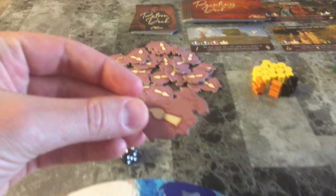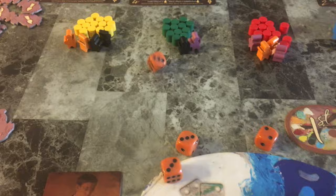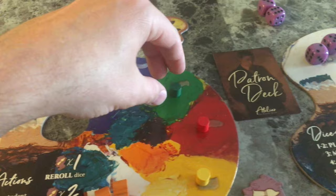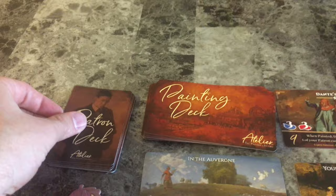If you don't want to take a dice action, you can spend any number of dice to take an inspiration token. During your turn you can also spend inspiration tokens to take inspiration actions. After rolling but before spending any dice, you can spend one inspiration token to re-roll all of your active dice. You can spend two inspiration tokens to take the paint-a-painting action. If you spend three inspiration tokens you can draw the top card of the patron deck, giving you more goals to earn points at the end of the game.